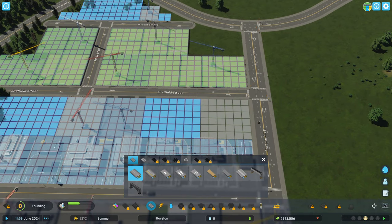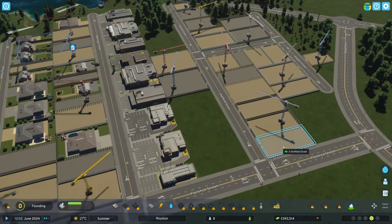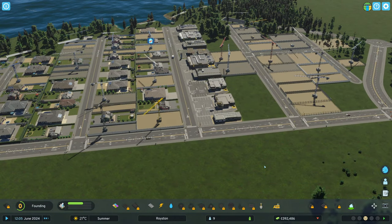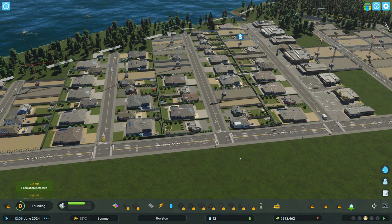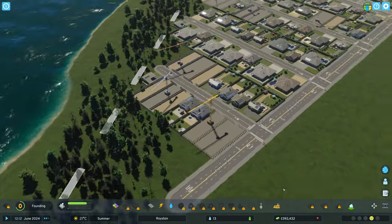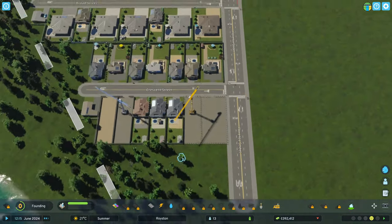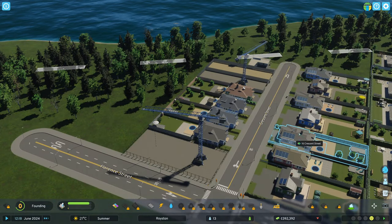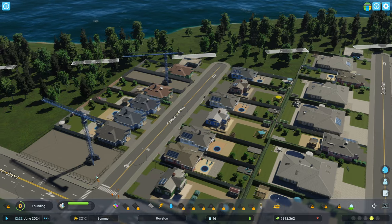Let's keep that on default for now. We have water, we have electricity, people are coming into town. Looking great so far. Already complaining about the high rent - dude, find yourself another place to live. We could go a little bit further with this and make more beachfront houses. Looking nice. They're also very environmentally friendly with all their solar panels.